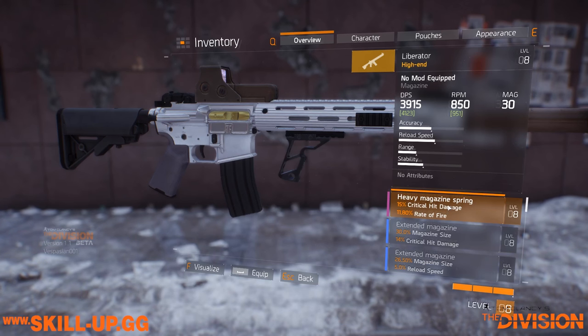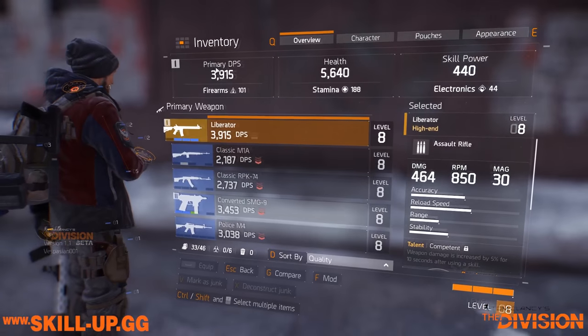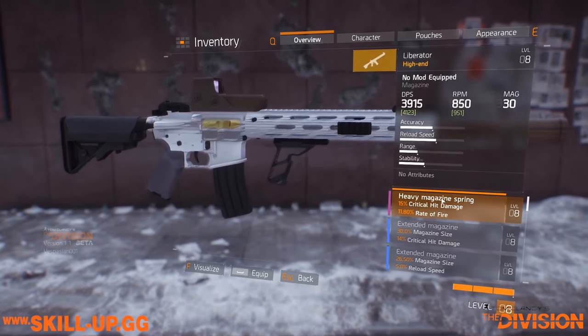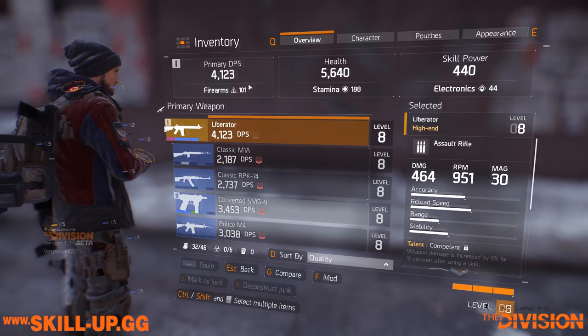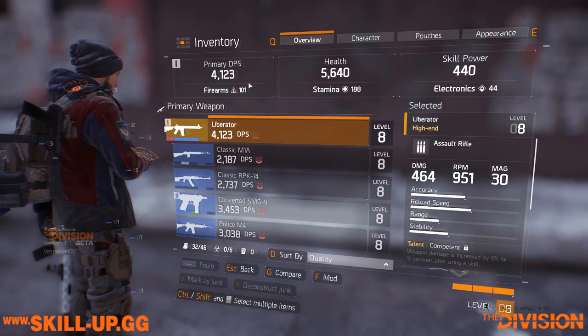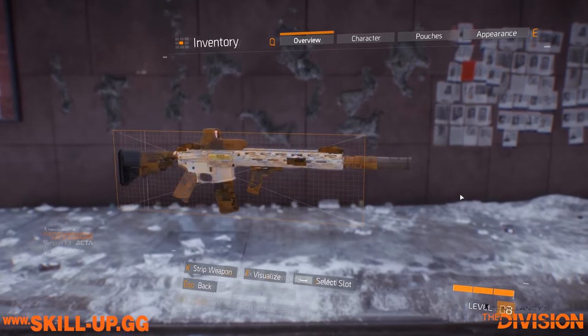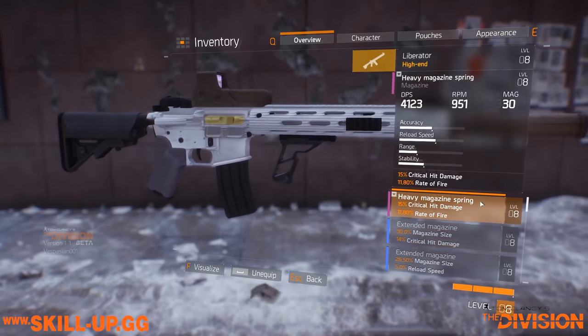Where rate of fire might be really useful is in something like a medium rate of fire marksman rifle, where you're already going to be aiming for the head and have time to line up those shots — and if you can hit headshots 10% faster every time, you're going to see pretty big results. If we apply this mod, we go from 3,915 up to 4,123 on our character sheet in terms of DPS. So we've seen a moderate increase on the back of that.